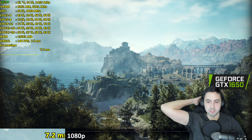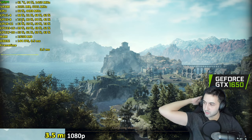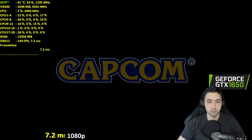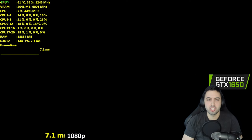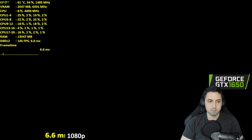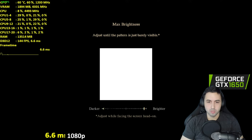The shader compilation also has to be done correctly. When The Last of Us Part 1 released it was like 40 minutes to an hour of shader compilation, and I had a very powerful CPU. Okay, we've gone through the shader compilation — RE Engine.